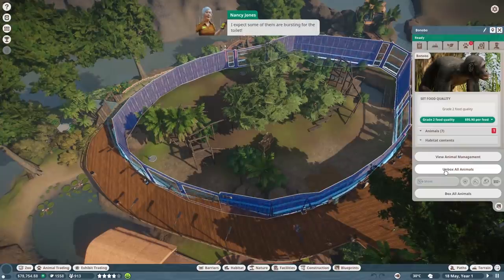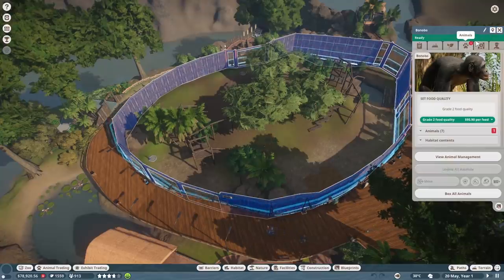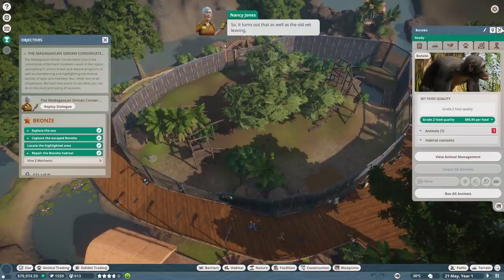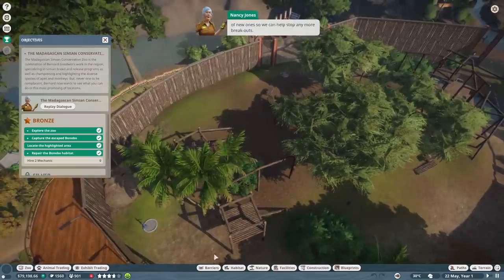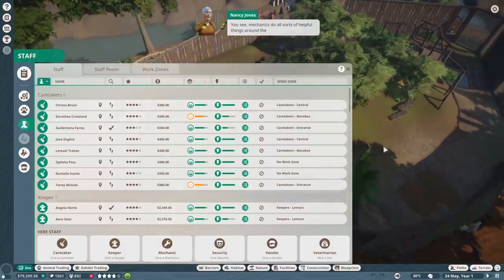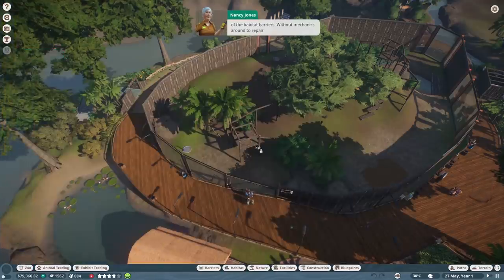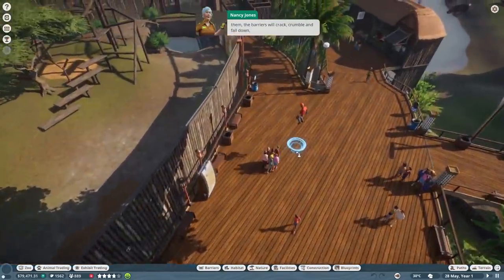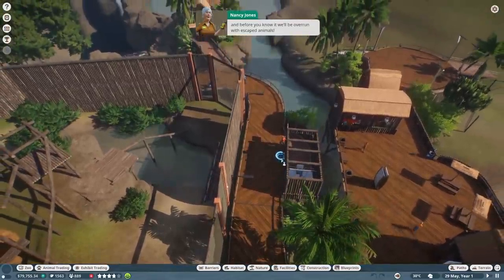We're doing an unboxing video today! All done. So it turns out that as well as the old vet leaving, the zoo's mechanics did too. We'll need to hire a couple of new ones so we can help stop any more breakouts. Mechanics do all sorts of helpful things around the zoo, but one of their most important jobs is taking care of the habitat barriers. Without mechanics around to repair them, the barriers will crack, crumble, and fall down.